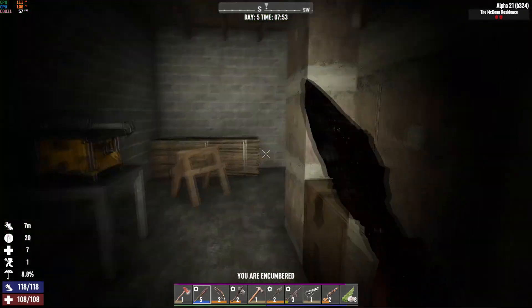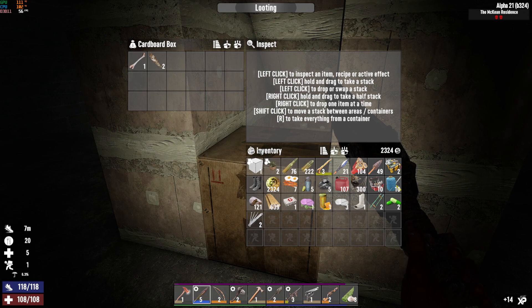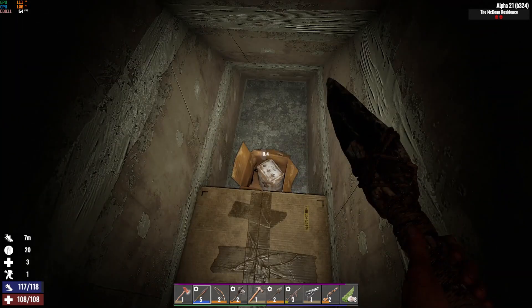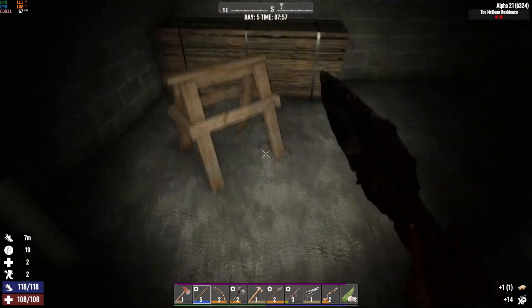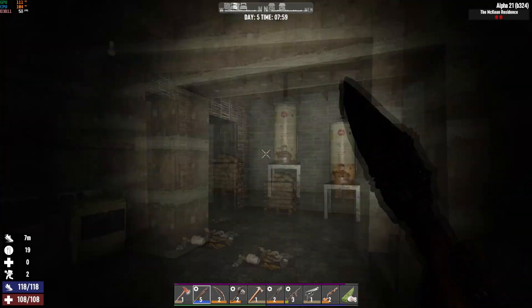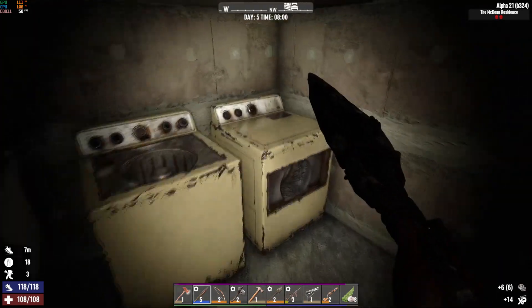We need cobblestone though, which I believe are the gray ones. I'm just gonna load up on these sham sandwiches. There was some goldenrod outside the front entrance of the house — probably should have grabbed it since we can make teas.